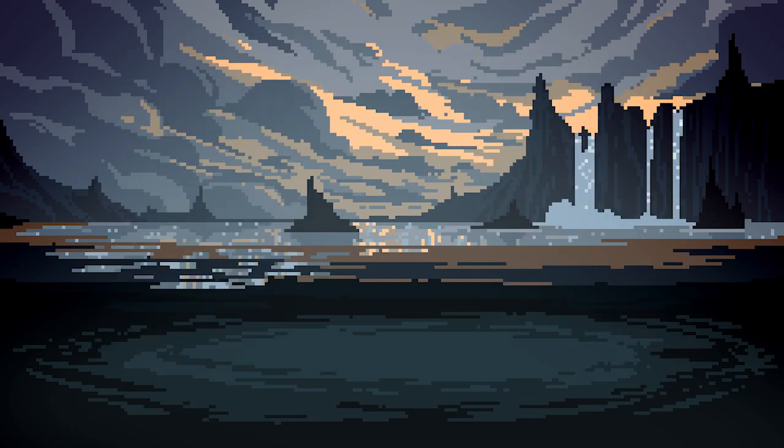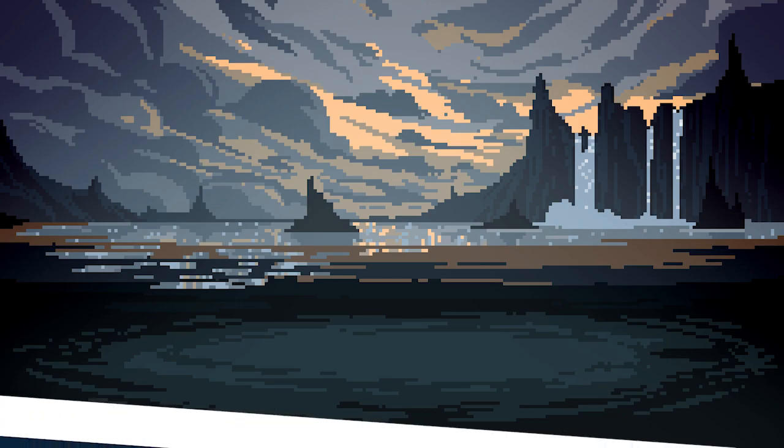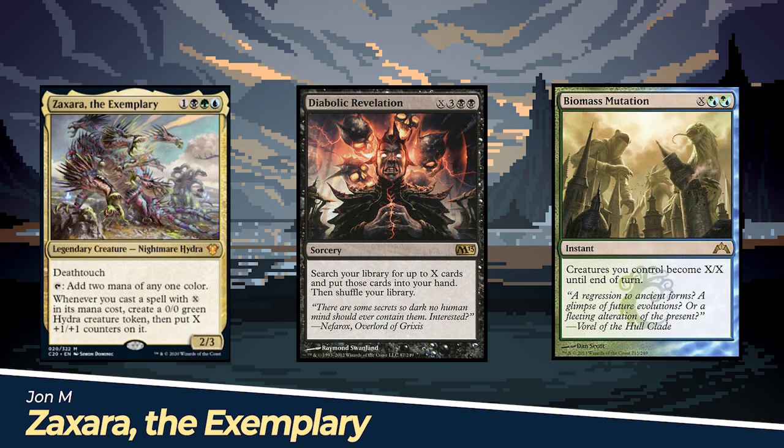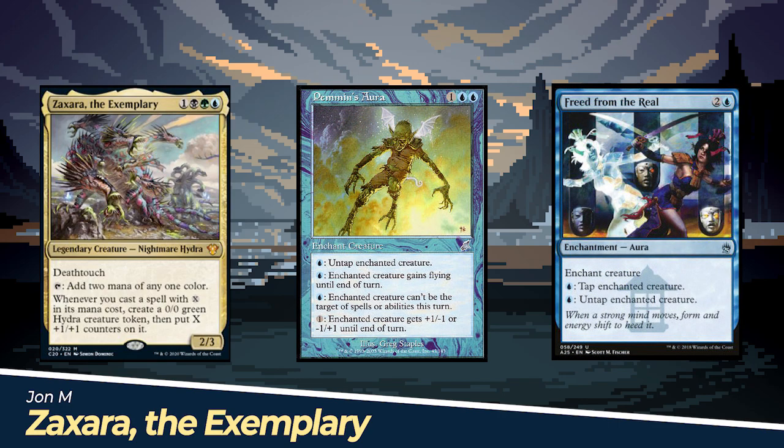Today's episode is a double header and our season finale. We have Jon M playing Zaxara the Exemplary. Jon's plan is to use tons of spells with X in their casting cost to create a horde of hydras. He has a few infinite combos to close out the game if needed. With Zaxara, X might mark the spot, but that spot is your grave.